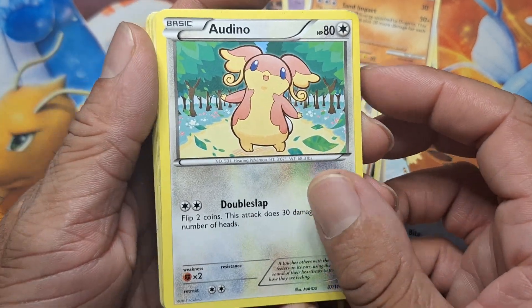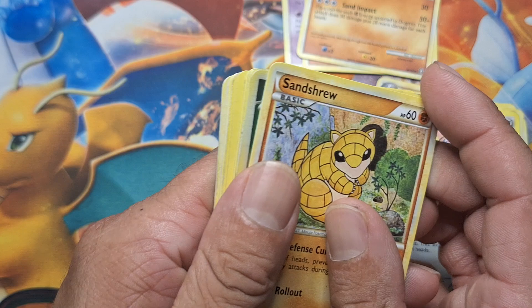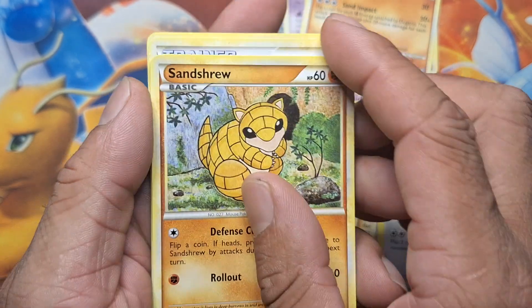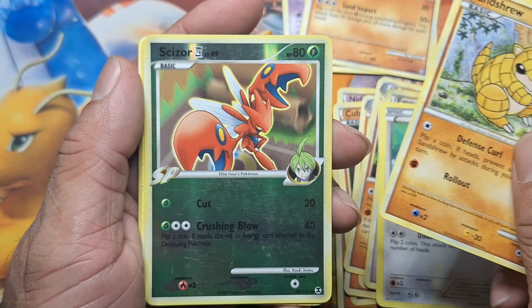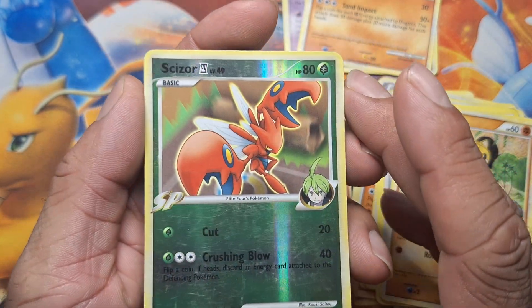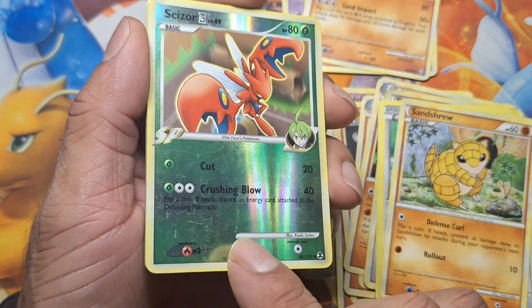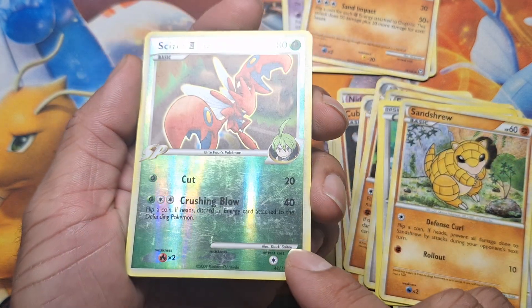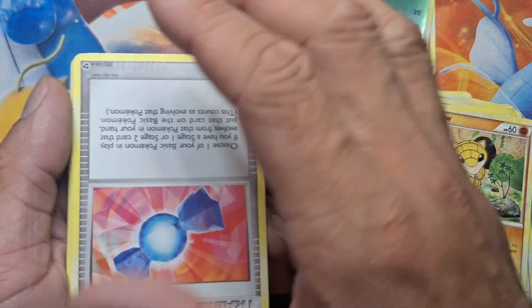These are all pretty old — 2010. This one is 2011, though. I'm very curious as to what those ones in there are. Sandshrew, 2010. Ooh, there we go — another trainer card. Very damaged, but still sweet. I'll take that as a win. Winner pile all day.